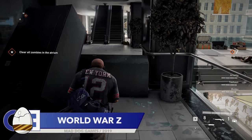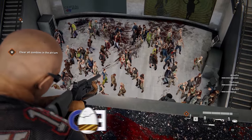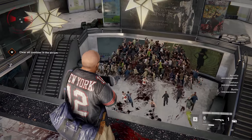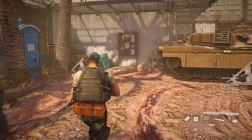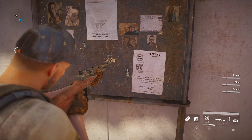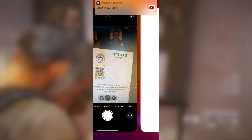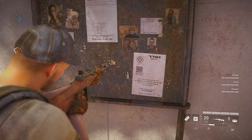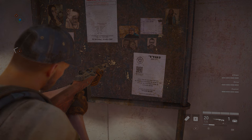The final easter egg in today's video revives a meme that I for one hope never dies. The World War Z game was slept on, which is a shame as it was great fun and does zombie crowds better than any game I've seen. On the third stage of the Jerusalem chapter, if you scan a QR code, the mystery code turns out to be a brilliant Rick Roll. Well done Saber Interactive, you got us.